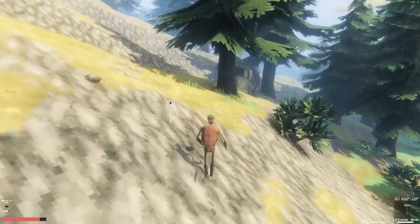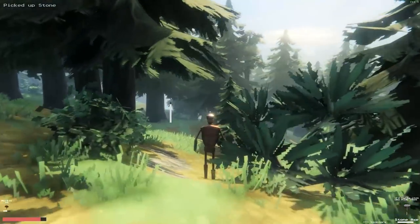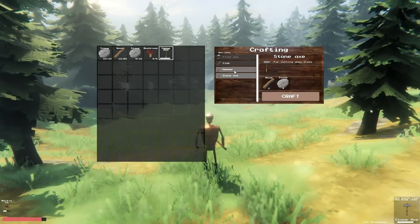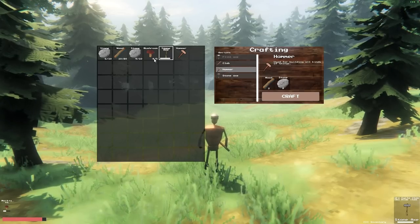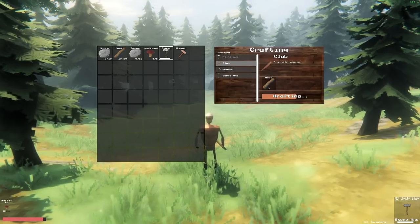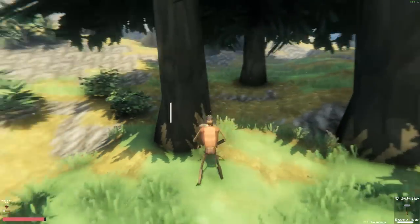I don't know where we find flint, but it'd probably be a good idea to figure that out. Going downhill is dangerous in this game, let's take that a little bit slow next time. How much daylight do I have left? We got a little bit of daylight left before the onslaught of enemy hordes starts to come after us. We can make a hammer — I think that's a good plan. Hammer's been crafted. We have 20 stones, and we have enough wood to make a club, so I'll go ahead and do that so that we have a weapon.